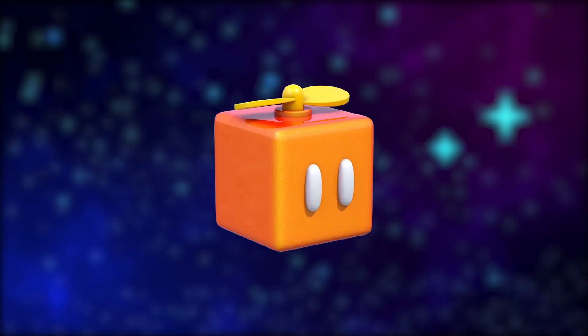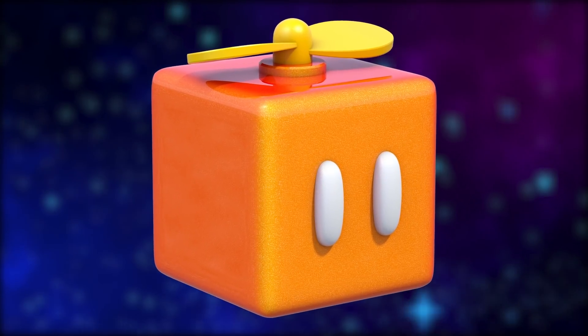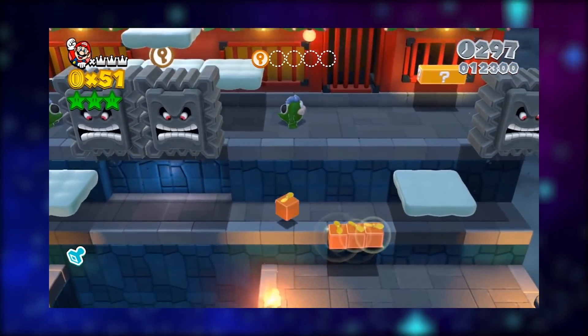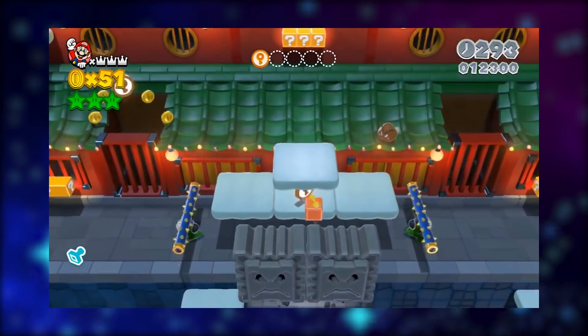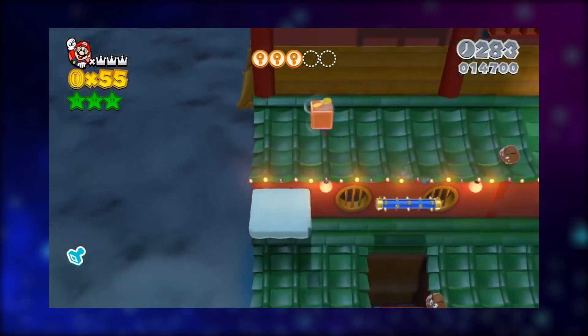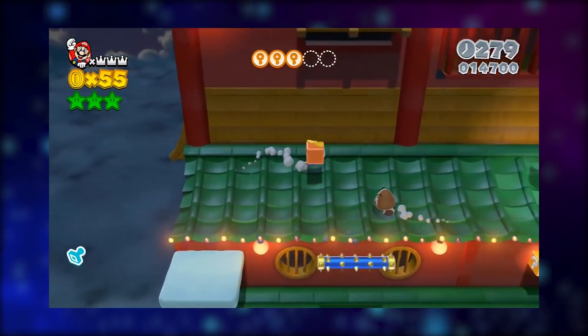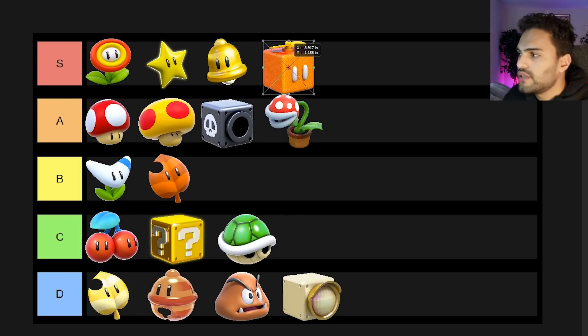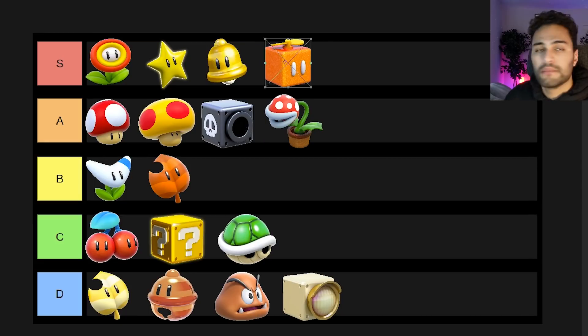Next up, we have the propeller box. Just like the other boxes, you hit this from underneath. The difference is this one allows you to propel, and so long as you're wearing it you can propel for as long as you'd like essentially. It's a pretty nice item in other Mario games as well, serving the same purpose. It helps you clear through levels way quicker. I'm going to rank this S rank — you might think the Tanooki is equal to this, but this is the perfected item over the Tanooki if you're really looking to get some airtime.